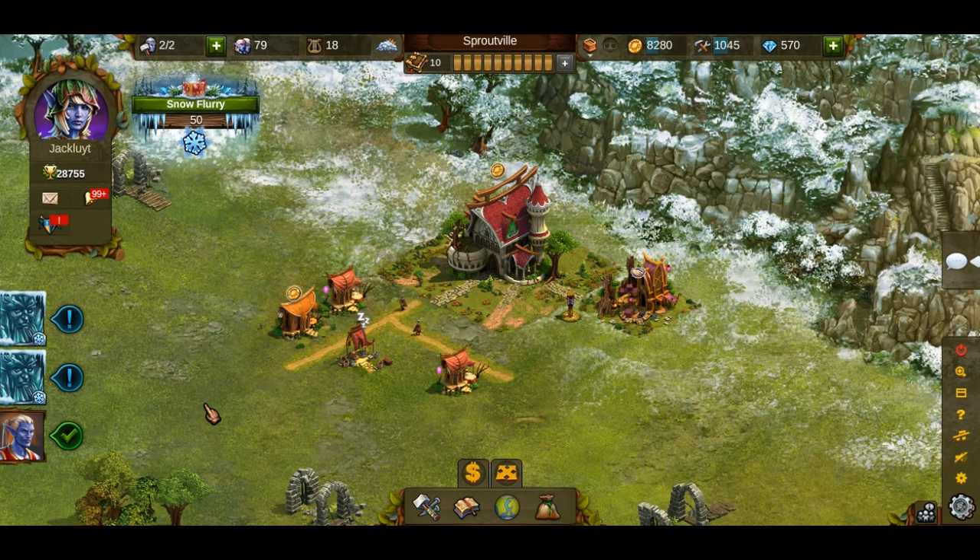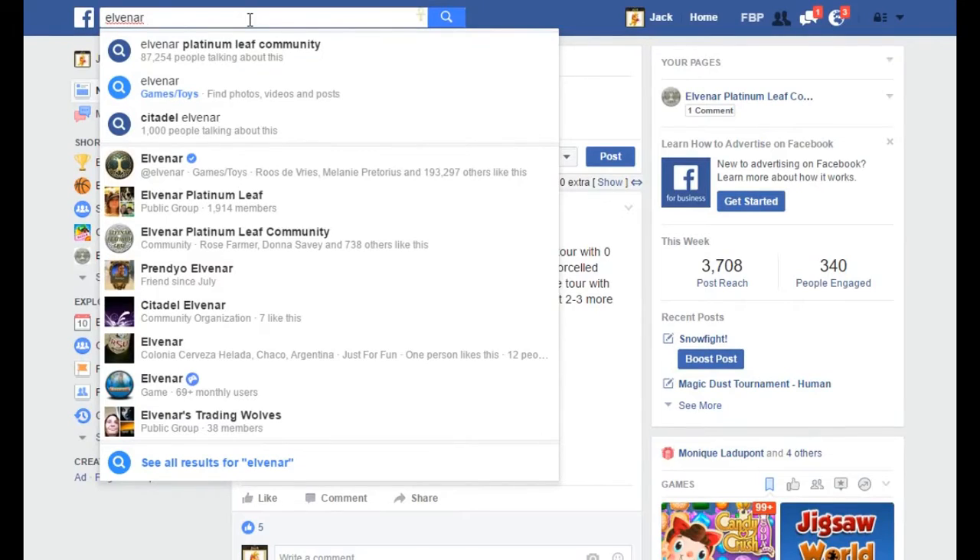Now I'm going to go there. Here we are on Facebook. I've typed in Elvenar Platinum Leaf — there are the search results, that's us. That's what you'll get if you type Elvenar Platinum Leaf into the search box. This is also our Facebook community page — a group with 1,914 members, as you can see.